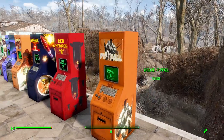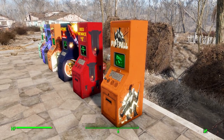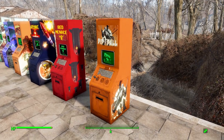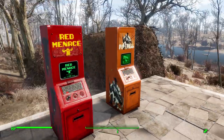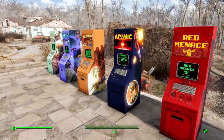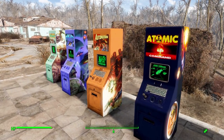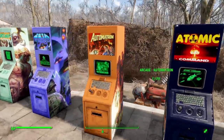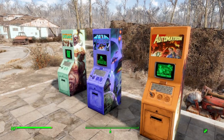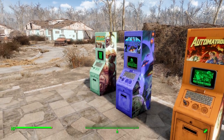Each of them not only has an interesting color to the terminal itself, but also has its own texturing even on the sides to give it more of a unique look, which is pretty awesome. My two favorites definitely have to be the Automatron one and Atomic Command — very cool texturing on both of these. The Zeta Invaders one is also cool, and come on, who doesn't like Grognak the Barbarian.